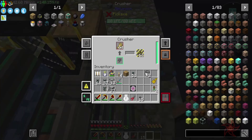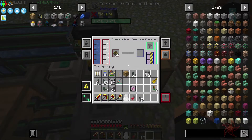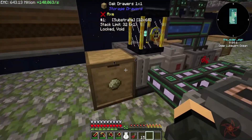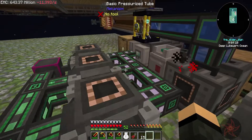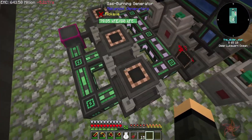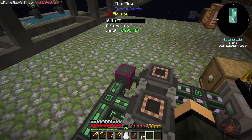From here it goes into the crusher. The crusher pushes it into the pressurized reaction chamber. Substrate is going over here, and ethylene is coming out and going into these three gas burners. We're then pushing all their power into this plug here.